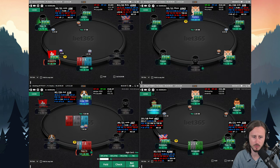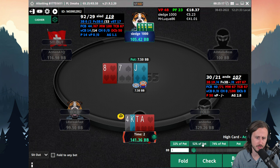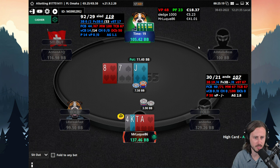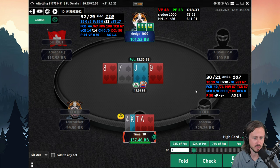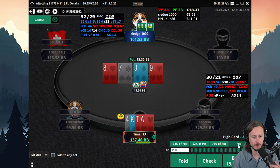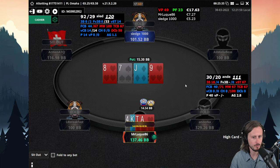Table number three — we open-raise. We don't have a gutter even. This player is so wide that I don't mind just betting — he plays 90% of his hands. This is actually a turn we're going to continue betting on. We wrap the straight now. My opponent folds.